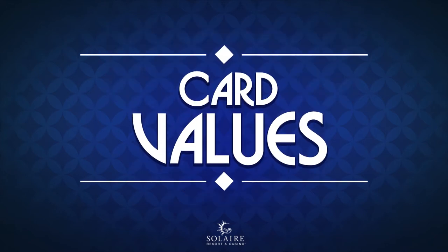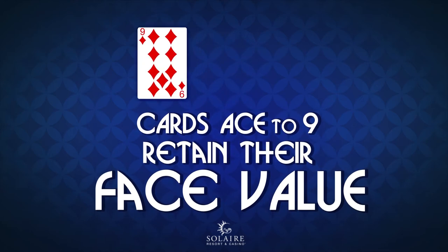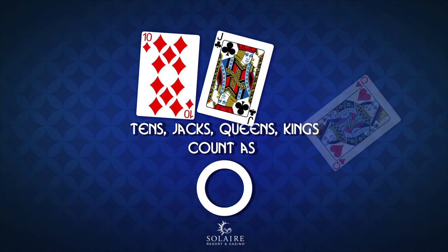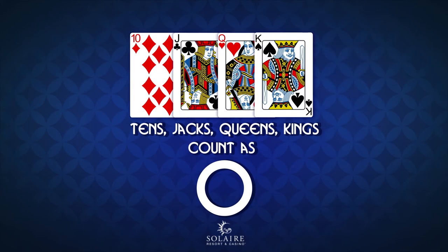Before we start, let's talk card values. Cards ace to 9 take their face value, while 10s, Jacks, Queens, and Kings count as 0.